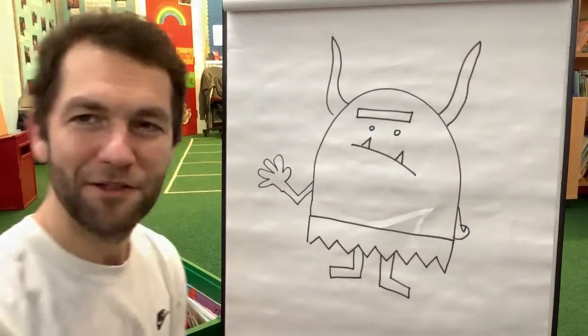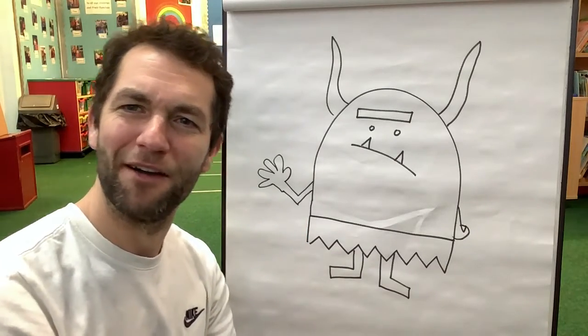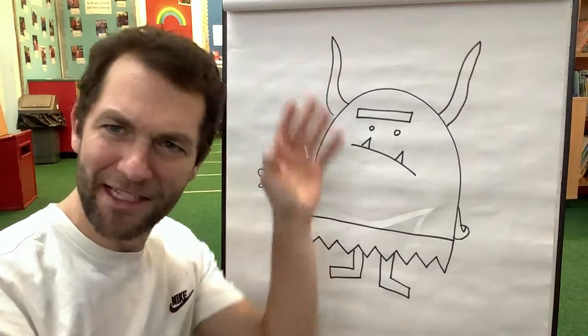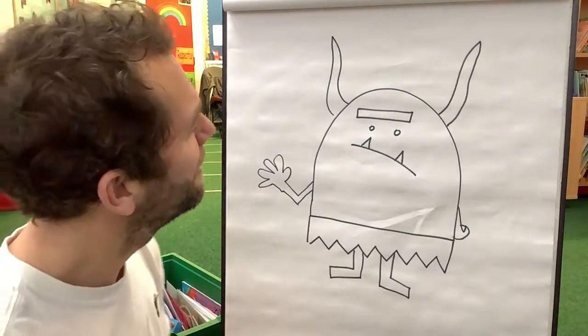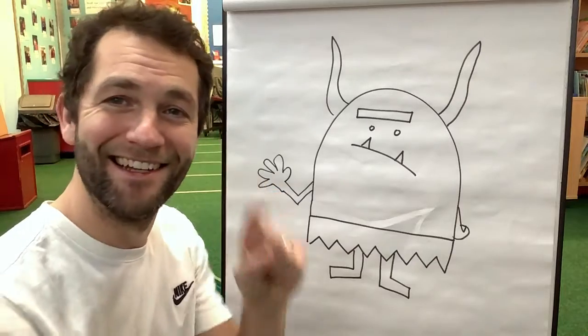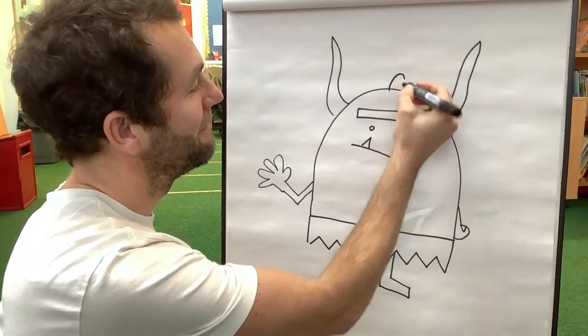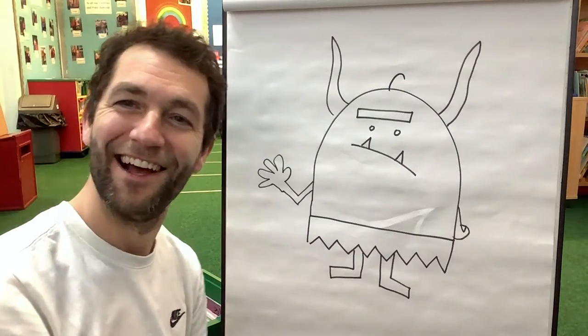And we just need to add one more thing. What about his hair? What sort of hair has he got? He could have kind of messy, mad hair. Or I think actually it's better if he only has one hair — let's just give him one hair. On top of his head.